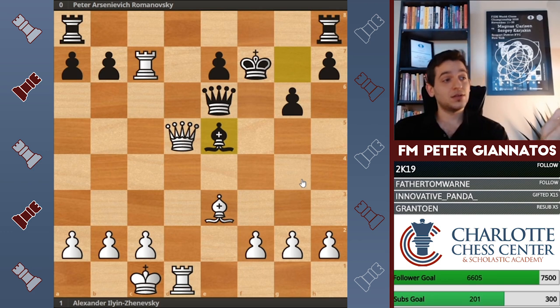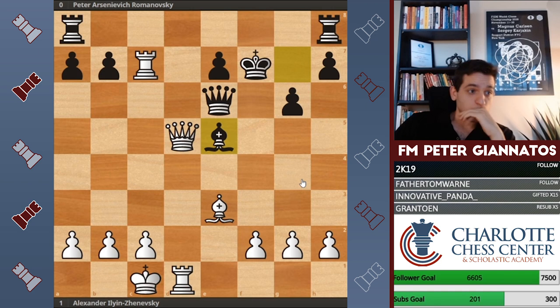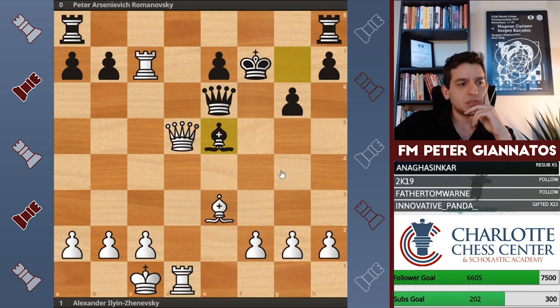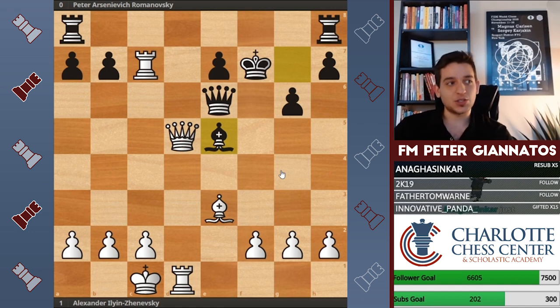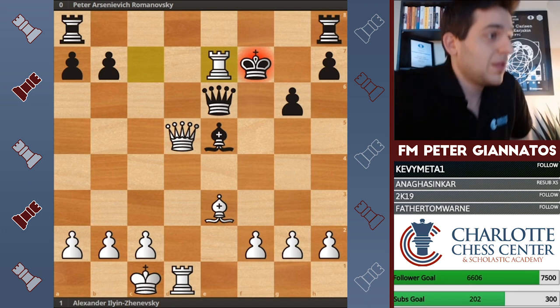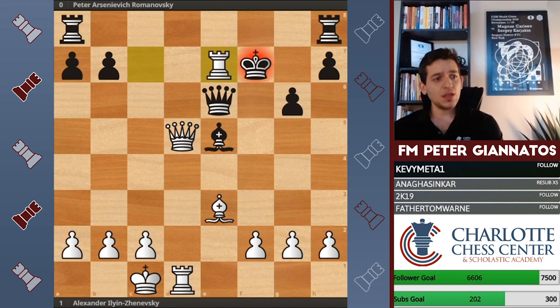Several suggestions in chat: rook takes e7, queen f3, bishop h6. Queen f3 — I don't see how that's a knockout; they can block in several ways. Bishop h6 is more of a calm move. Rook captures e7 — yes! A brutal, brutal move, and this is precisely the reason people tell you to do your chess tactics. You've done everything right: won a pawn, prevented castling, got your pieces in the game — but he's still hanging in there because you only did the basics.